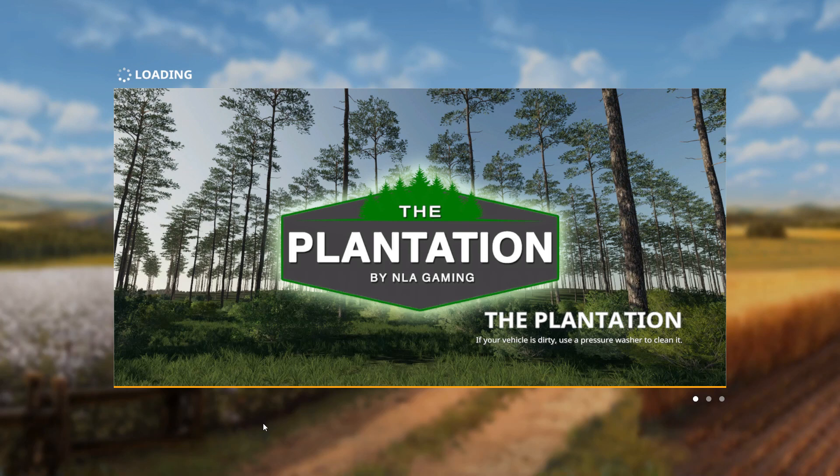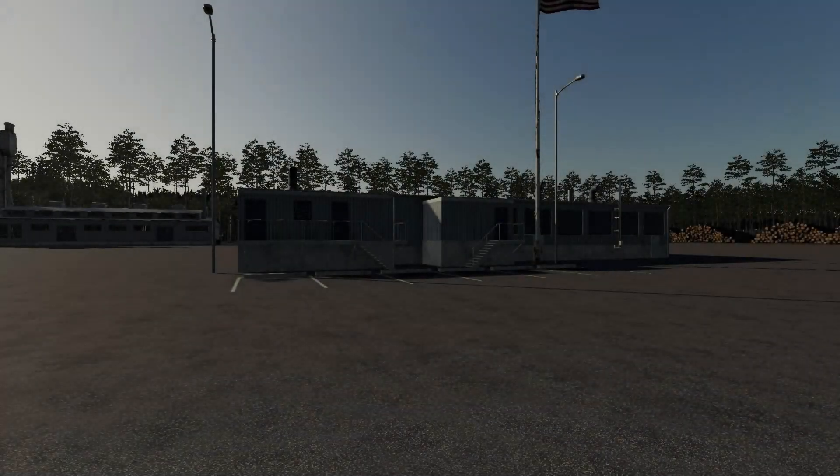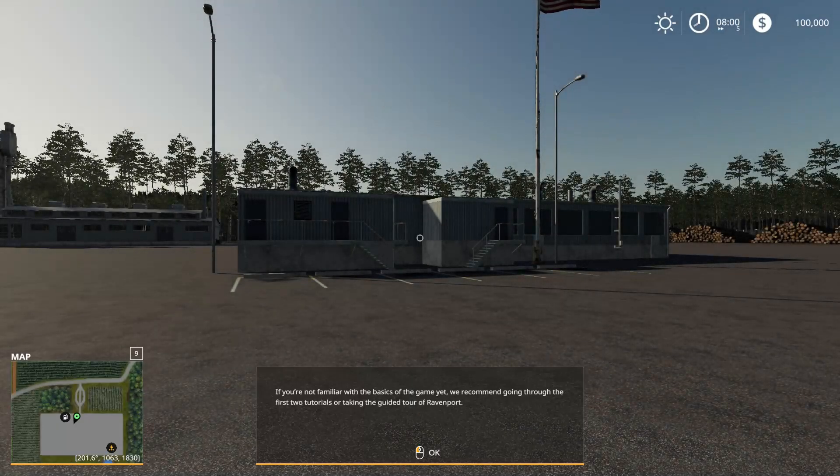What's up everybody — this is the day you've been waiting for. This is the Plantation release video, and it is now available for download on www.nlagaming.com. Head over there, click the FS19 button at the top middle — that'll take you to the FS19 page where you can click to download the Plantation. As soon as this loads up we'll get started and do a little drive-and-tour of the map.